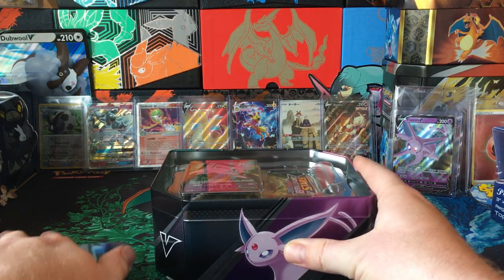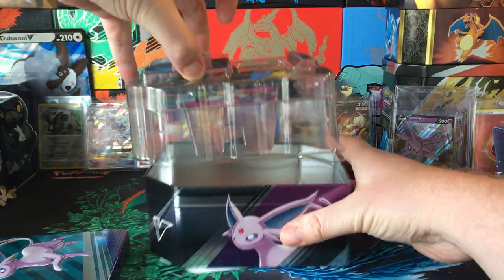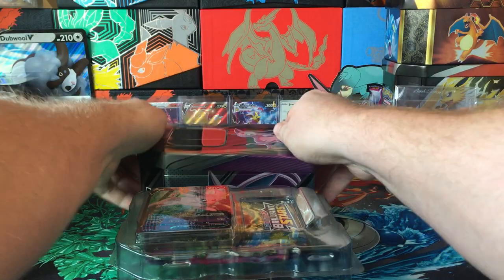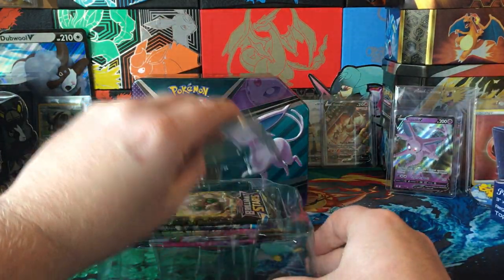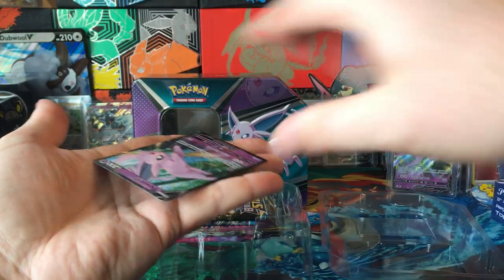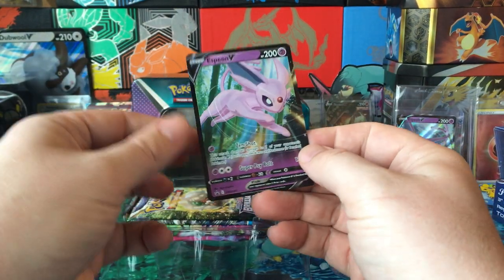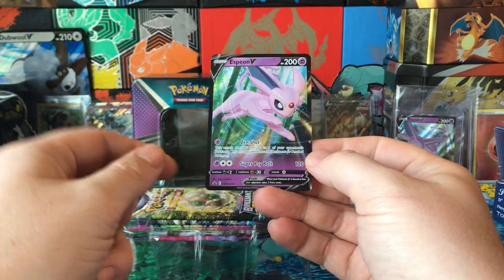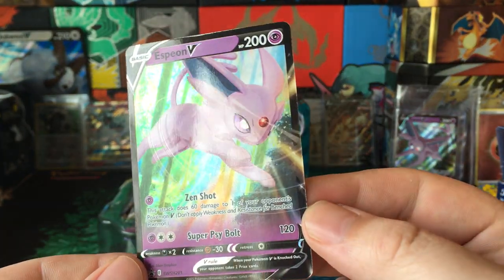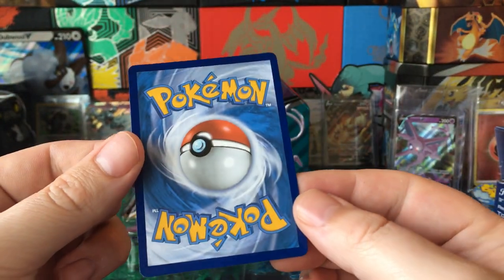Inside here we get a bunch of plastic and we get this code card for you, one lucky person. And we get this Blackstar promo here. Kind of cool.